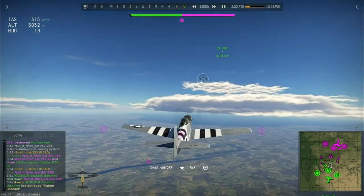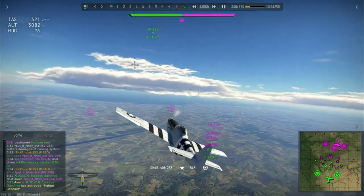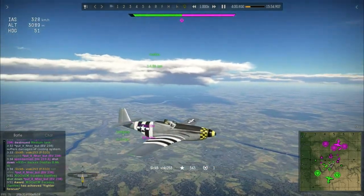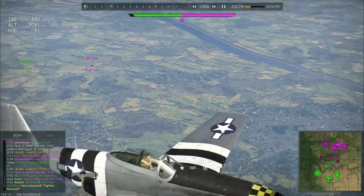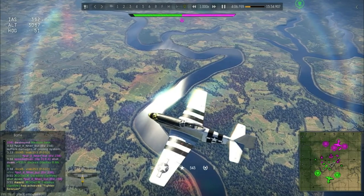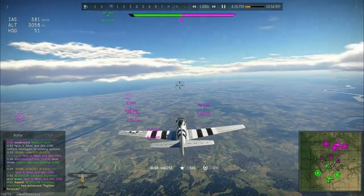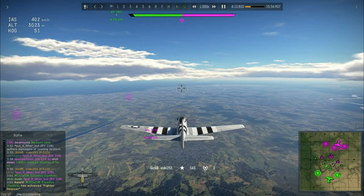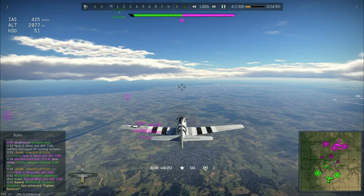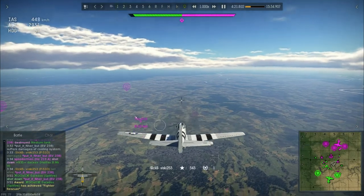Another reason I wanted to focus on this replay is because a lot of people in the comments, since the BV has come out, have asked me how to deal with it. I have talked about it in the past, but I think it's much better showing you — and Visky here is going to show you. As you saw, he approached the BV from the front, shooting it in the center, trying to take out the pilot. So that is one way you can do it. The other way is by unbalancing it.